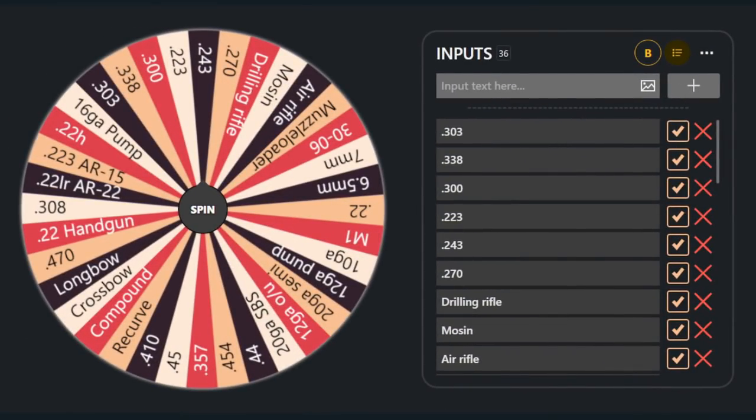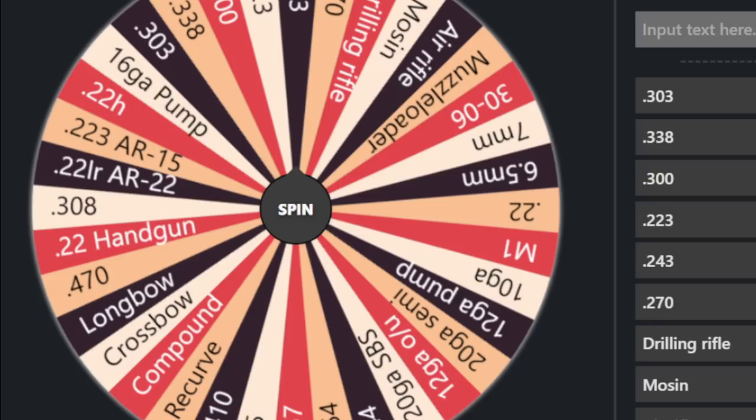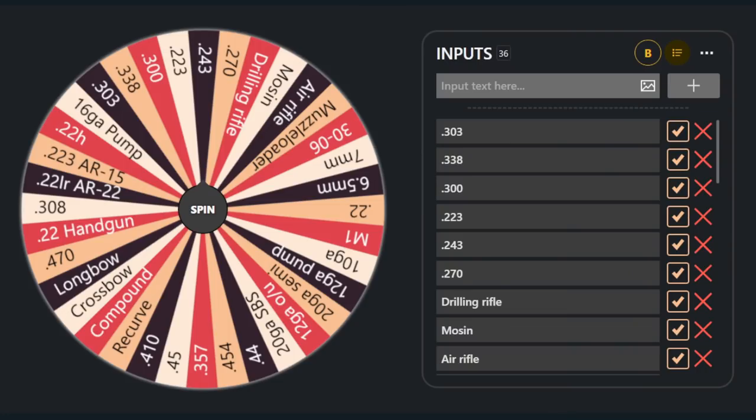The random wheel series seems to be one of my most requested series, so we're coming back with another episode. I've changed up the colors of the wheel a little bit to keep things fresh. We're going to spin for four different weapons and then spin for the optics we're going to be using on each of these.